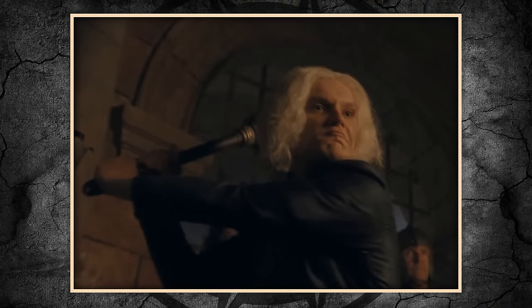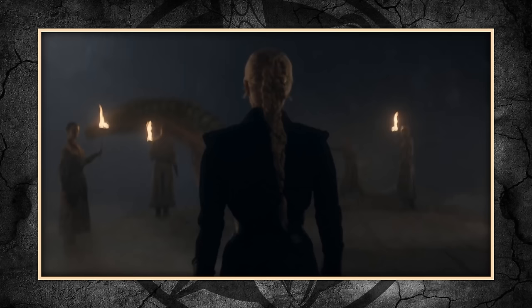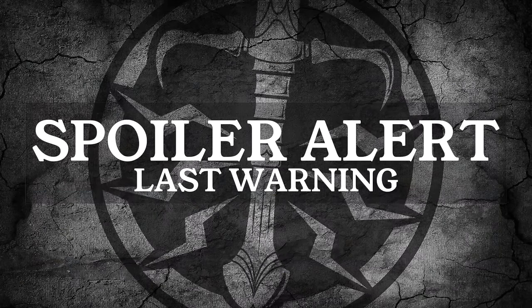We also get this weird shot of Aegon — it looks like maybe in the dungeons of King's Landing — and he's smashing some person. He's about to spank it with a mace or something. Spank that like button, spank that subscribe button. We also get a lot of Rhaenyra on dragonback, which is different from the books, so she's traveling a lot more than in the original source material. I'm curious what things are going to be changing and how she'll be more active in the Dance.